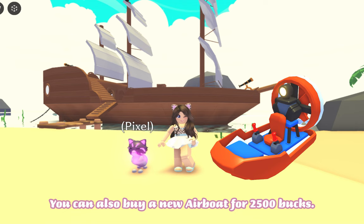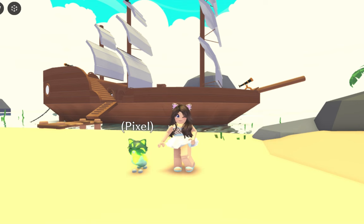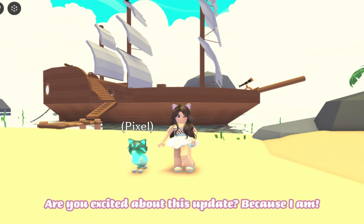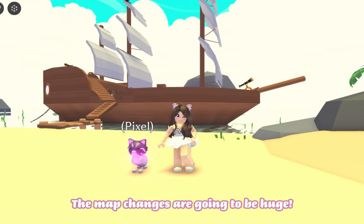You can also buy a new airboat for 2,500 bucks. Another pet you can buy will be the ultra rare Nautilus, which will cost 249 Robux. Are you excited about this update? Because I am — the map changes are going to be huge.